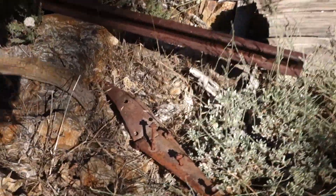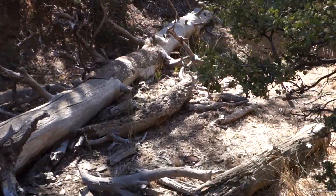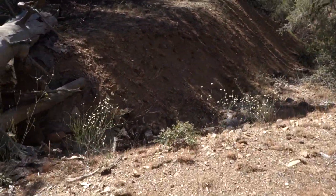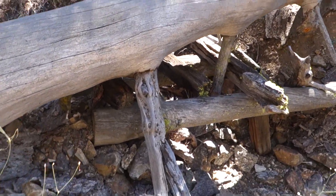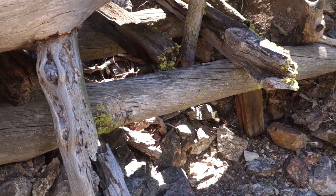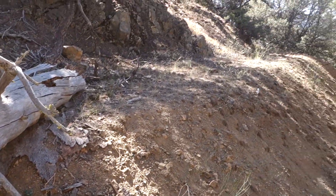Right next to it is some sort of hinge type device. And over here it's pretty cool — there's actually a trestle over this small gully, but a tree fell on top of it. What are the chances of that? So that's the tree and right over here is that wooden trestle, and they would have hauled the waste rock onto this pile.